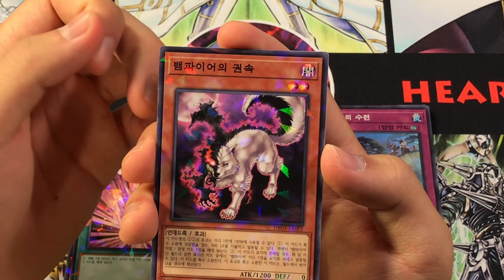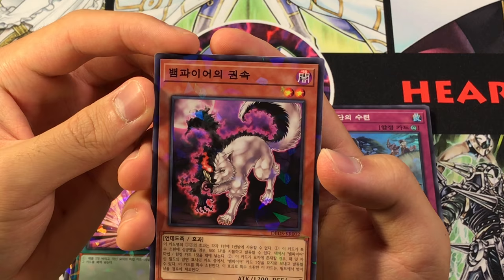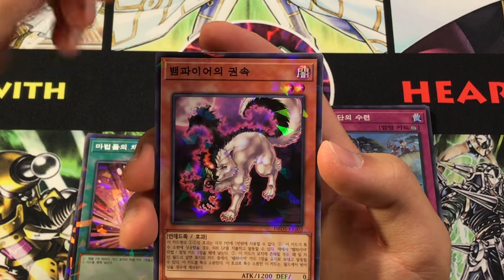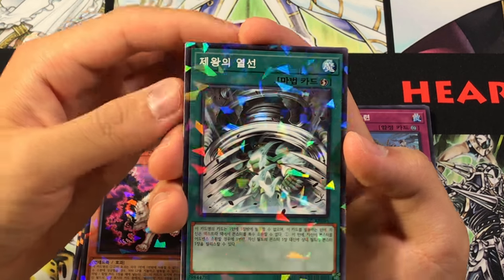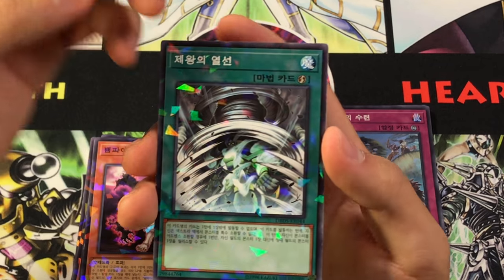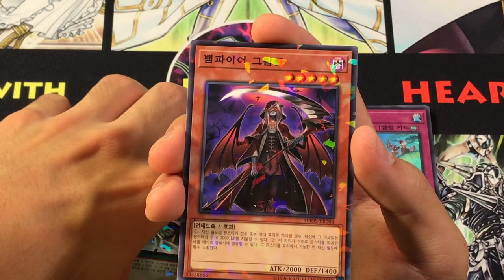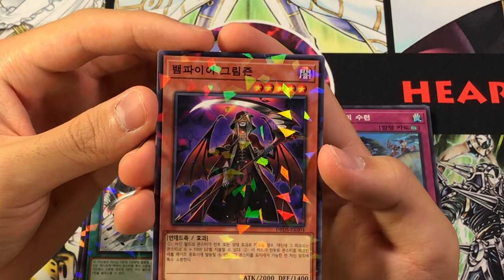Out of nowhere, Magical Stone Excavation — it makes sense since it fits the concept of discard some spells, retrieve your own spell. I suppose you could use it in Sky Strikers, it's just an inherent minus, so even if you're going Engage, you're trading a lot of advantage for the consistency provided by Engage, but then you could dead draw it. This card is interesting for the set. Then we got this guy — its name is Vampire's Kwon Sook. I don't know what that means either, maybe the other one is a familiar and this is like a Minion.